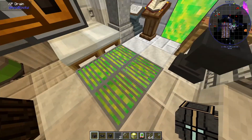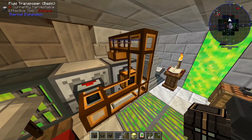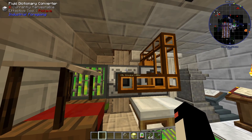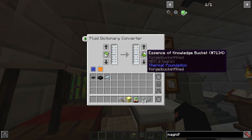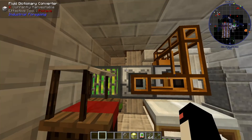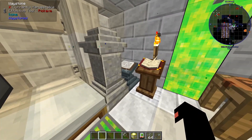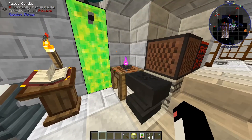We have a lot of experience here, all being stored into tanks or being transformed. This is a fluid dictionary converter — what that does is convert liquid XP into essence of knowledge. You can do this with a few different items. Yeah, it's pretty cool. So this seems to be like the enchanting room — there's a lot of lectins and stuff, though I'm not too sure to be honest.